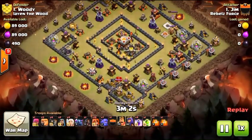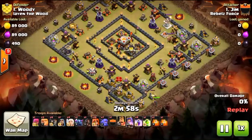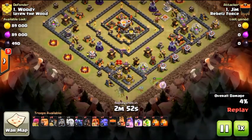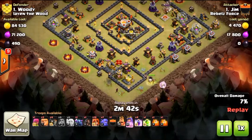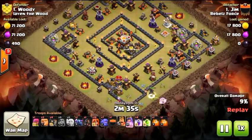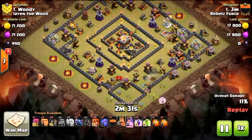Good strategy with a queen walk from six to three with the healers. I would drop one Valkyrie and bring four more wall breakers, and I'll show you where and why in just a second. Be careful when you're trying to break in wall breakers with your kill squad near a wizard tower and mortar, as we'll see. But everything's going very well — I think we're going to use a rage right here.